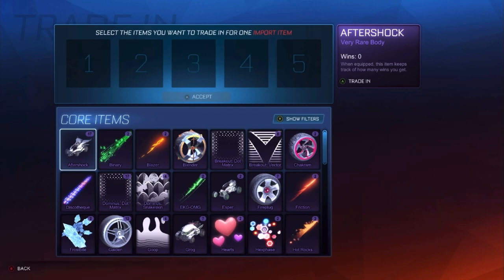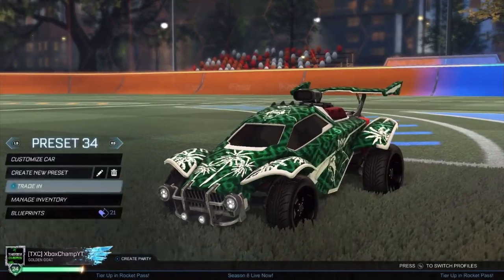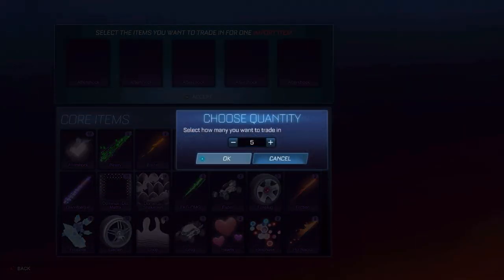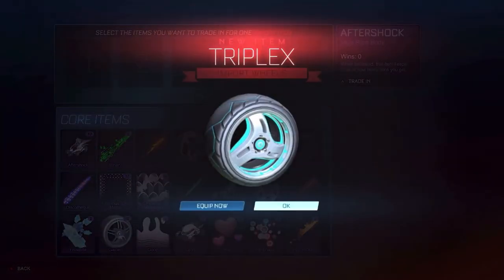So far I've had two Crimson Octanes and one Burnt Sienna, so I am trying to get the whole Octane set. I don't know if my account can deal with that, so if I get the White Octane I might stop there or keep going — depends how I'm feeling. Today's video could lag as well; I'll check when editing but hopefully it's all fine.